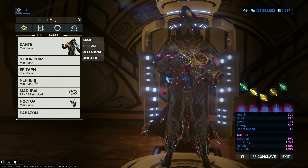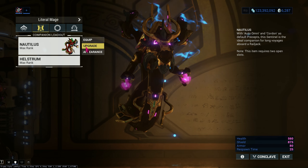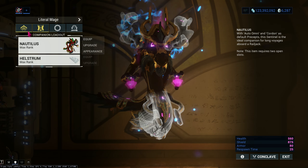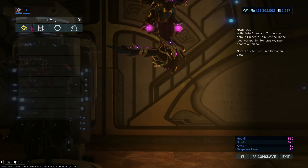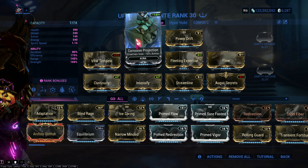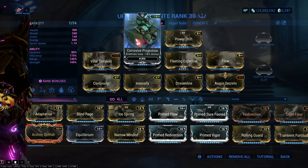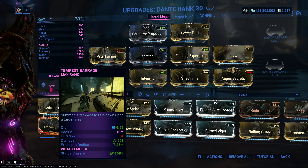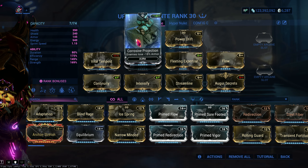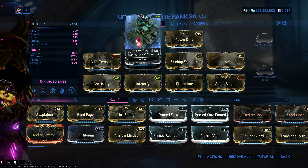I'm gonna be using Nautilus as a pull mechanic, as you saw from the previous video, and Helstrum for extra priming — though you don't really need it, all you need is Nautilus. For the build: Corrosive Projection for less armor. If you don't want to use Tempest Barrage you can use this. I'm using it because I don't actually need much power strength, so it's for ease of use.